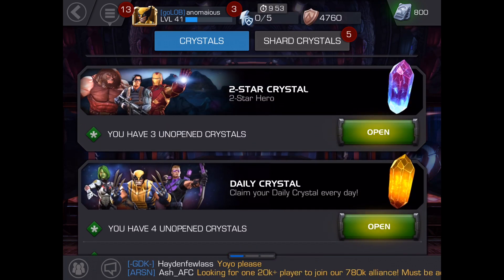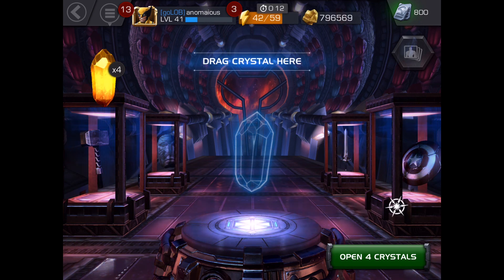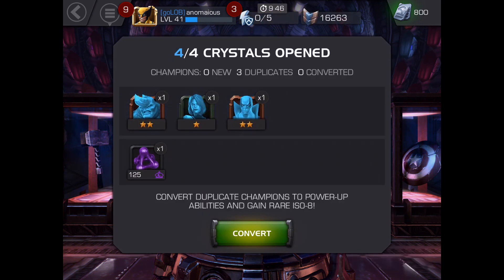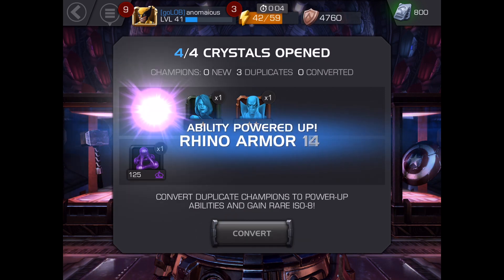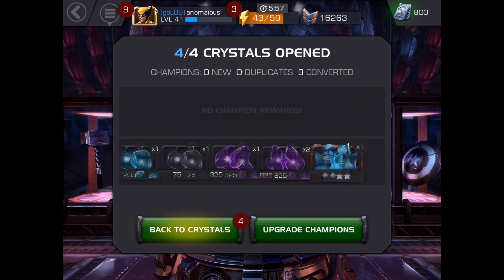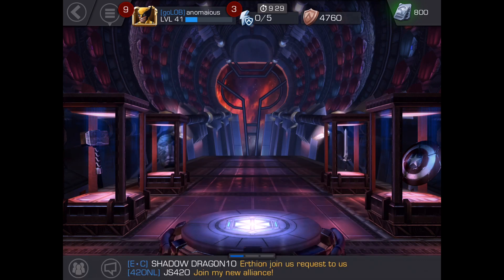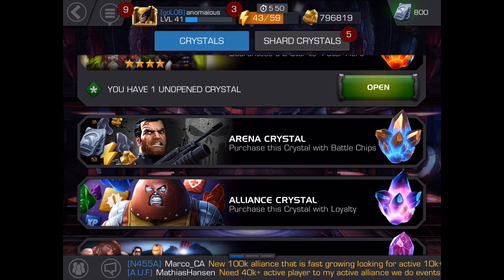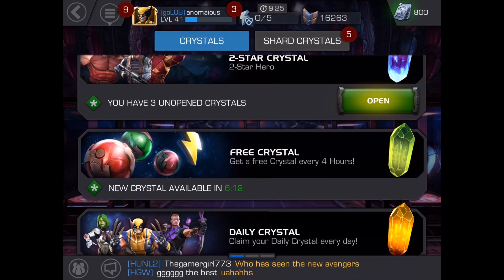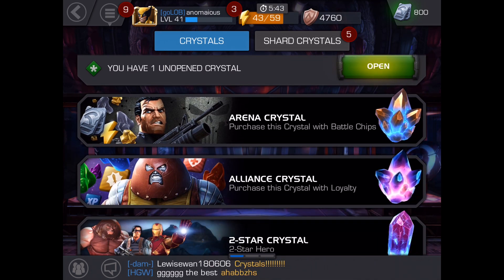Then we've got four daily crystals — oh, we've got two two-stars! We usually get only one-stars, so that's 110 shards before we've even started opening the premium crystals or the two-star hero crystal. That's cool. Now we also have some alliance crystals — four of them.